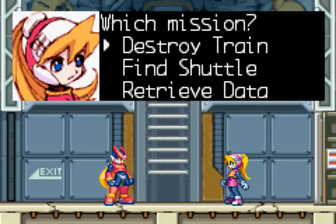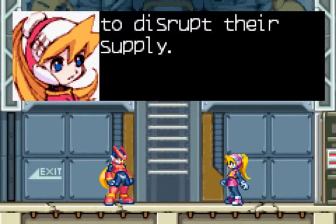Welcome back, this is Ryach. So here we're going to equip the Thunderchip and we're going to choose a mission, begin mission — destroy a train. We want to destroy the enemy transport and disrupt their supply.